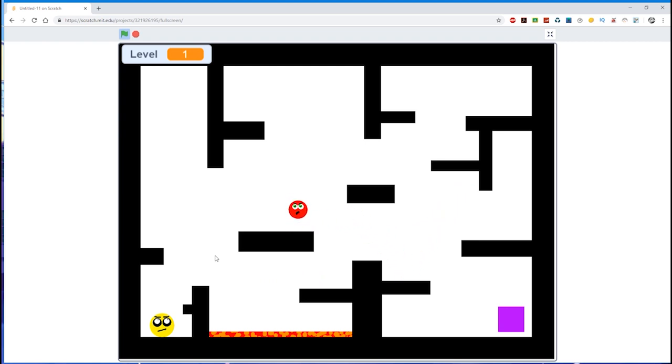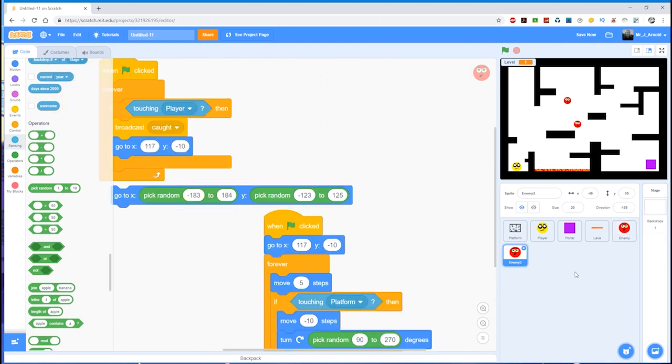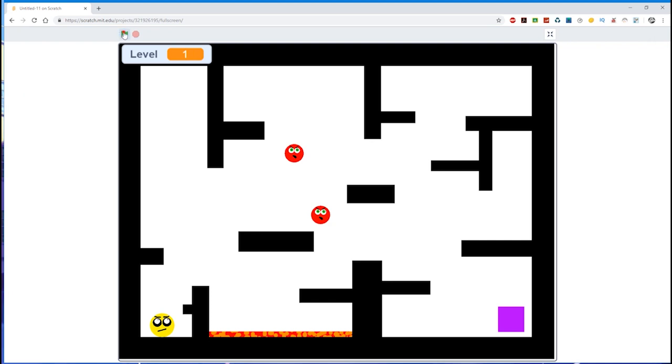Of course, if you want to have two enemies you can duplicate the sprite. With two enemies, they'll start off together and then the random numbers will split them up. If you're going to have enemies bouncing off the platform, you may want more than one to make things harder for the player. And if you get more confident with code later on, you could even have the number of enemies increase as the level goes up — one enemy for level one, two for level two, three for level three — something I'll show you in lesson 13.